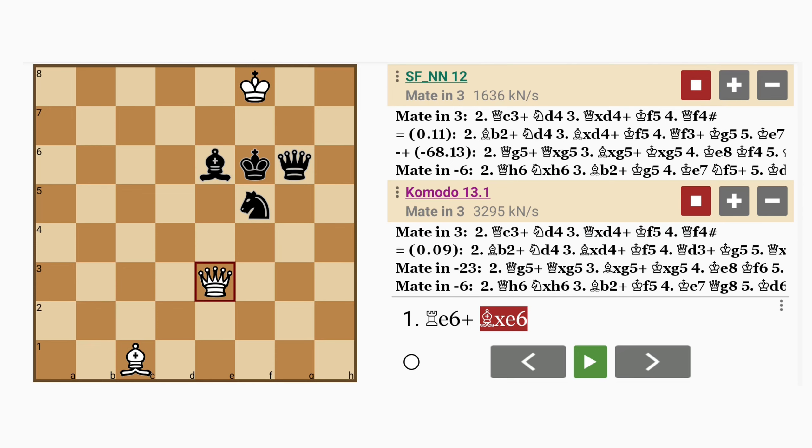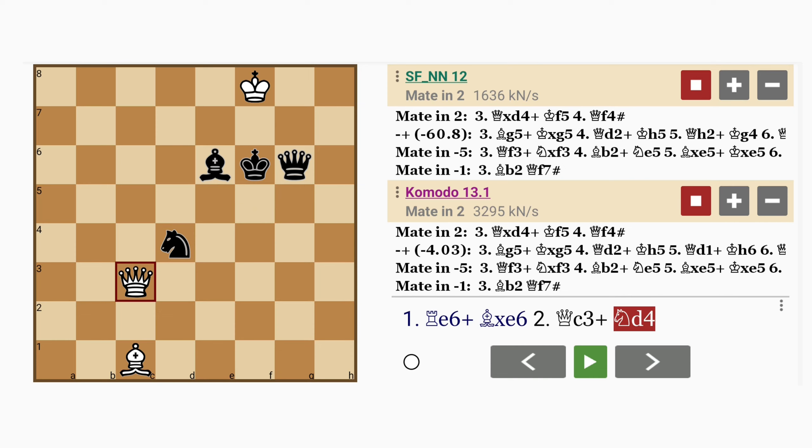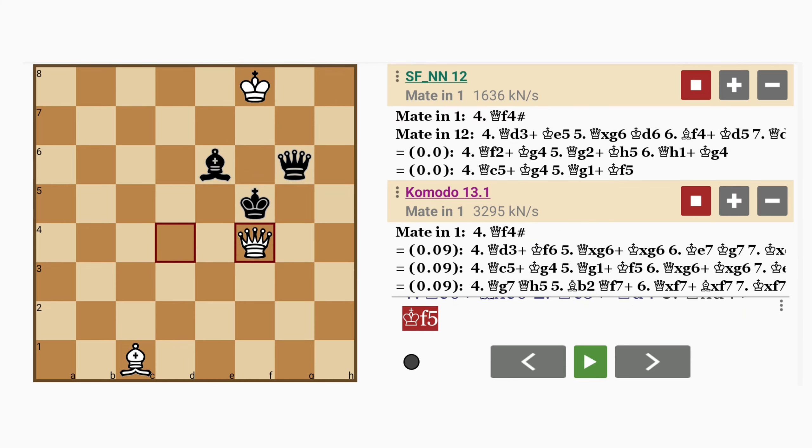But at this point, white plays queen to c3 check. There's only one move black can play here, which is knight to d4. White captures the knight — material is now exactly even — and again black only has one move, which is king to f5, and white checkmates with queen to f4. The bishop and the queen blocking the king's flight squares.